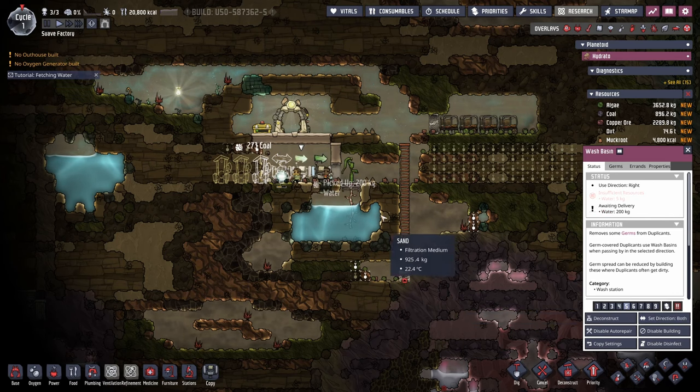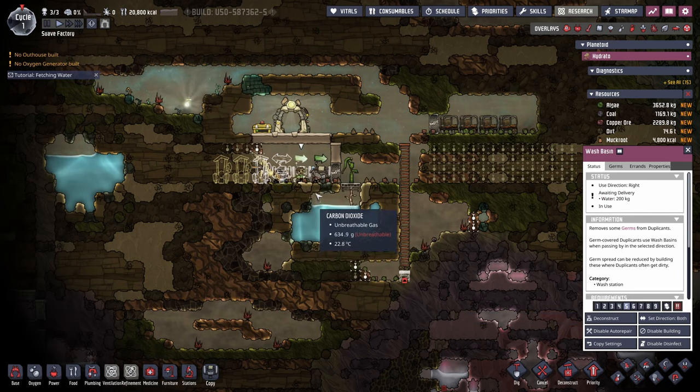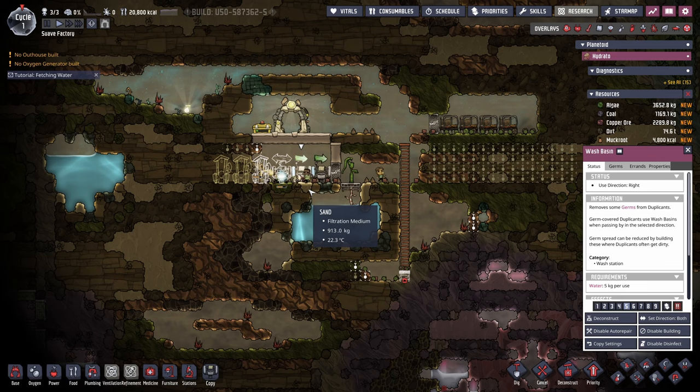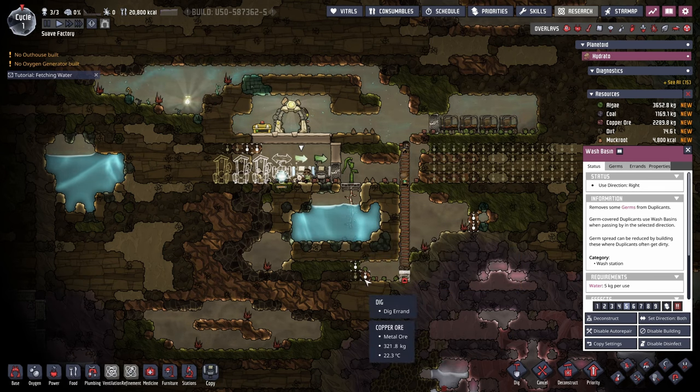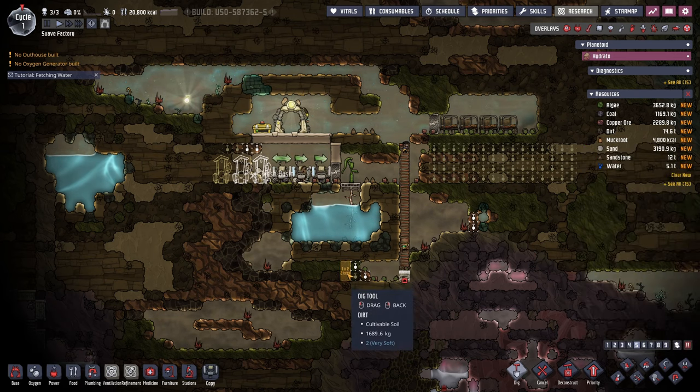The duplicants have got the first two basins built and we're about to start filling them with fresh water. The poor duplicants at the moment are having to hold their breath while they're working - the oxygen hasn't managed to push the carbon dioxide out of the way. But I'm happy the duplicants will have enough time to finish the build before this evening.